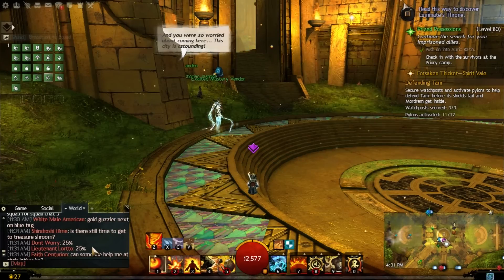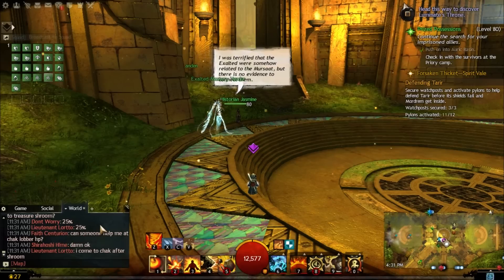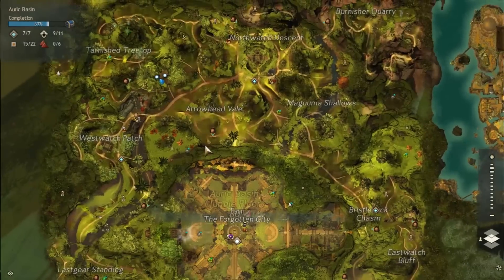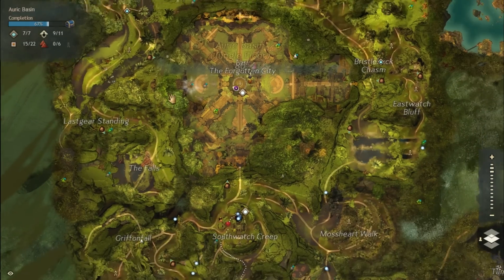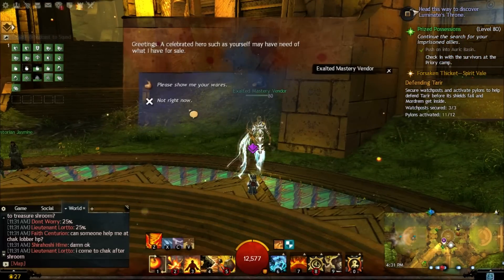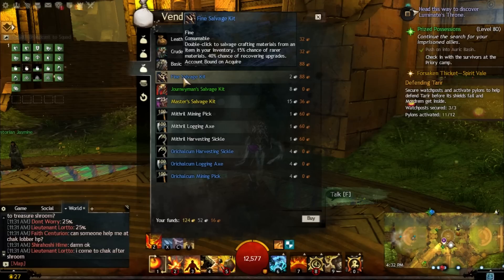After you've completed the event chains, after each region has completed their three pylons — if one region finishes earlier, you can hop over to another region, which actually benefits you because you'll get more experience towards your Mastery Points, more Aurelium, and more map participation. You can either stick with your region or hop around, and you'll most likely still get 200% map participation.